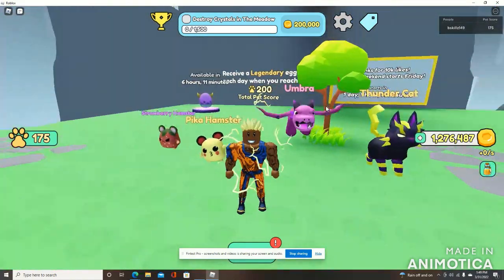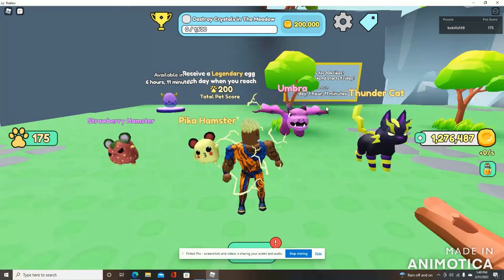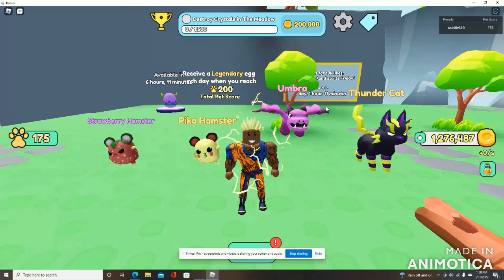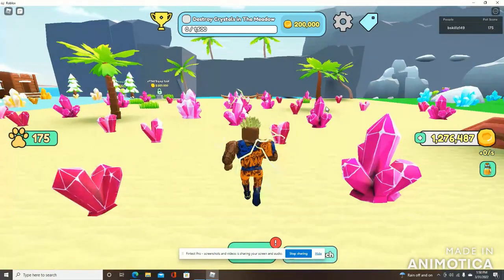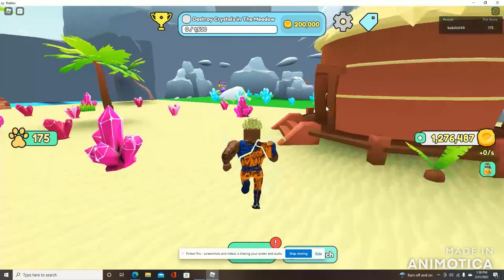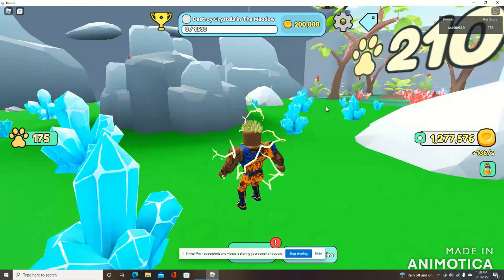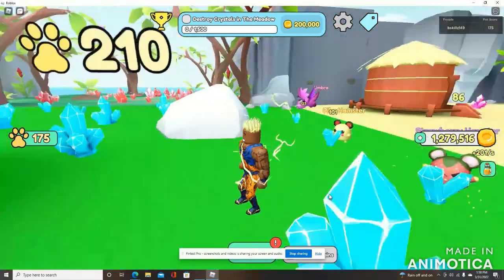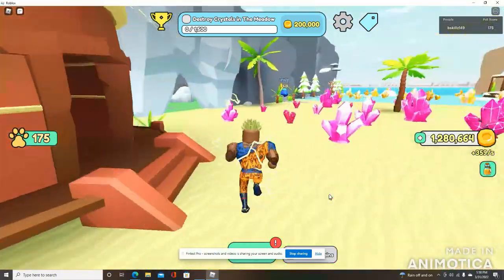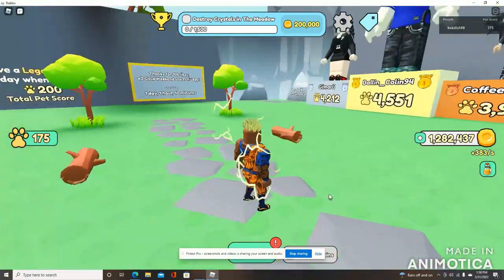My team has gone from super great to very few because I had to discover more pets to unlock a different area. While I'm making this code video, I'm going to send my guys over to the mountains — that's where I'm currently at. This area requires you to discover 175 pets, and that's exactly what we have. So we're going to have these guys mining away while I'm over here at the spawn area giving you guys your 15 codes.